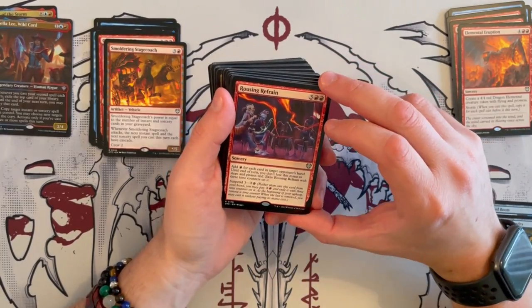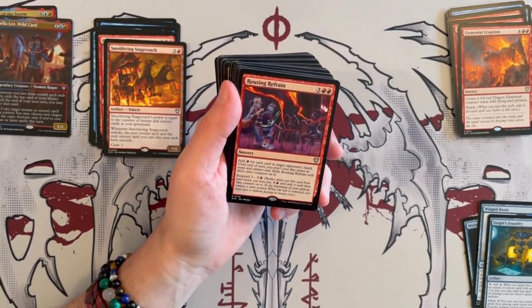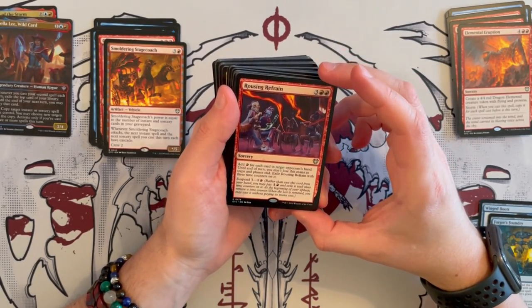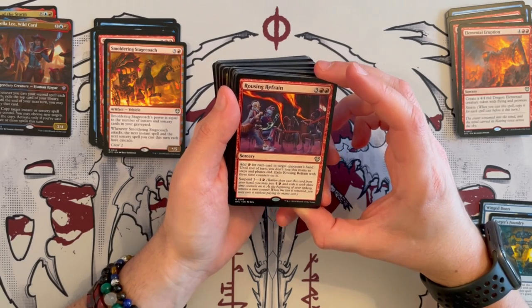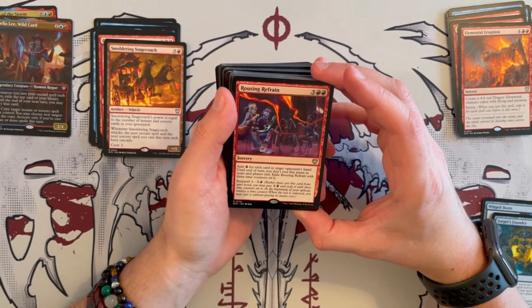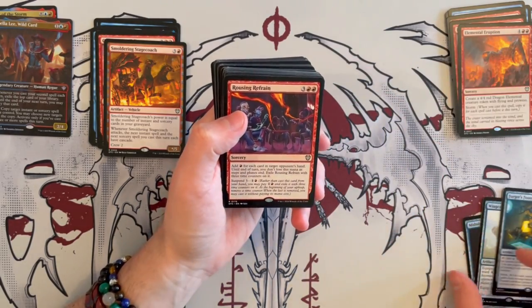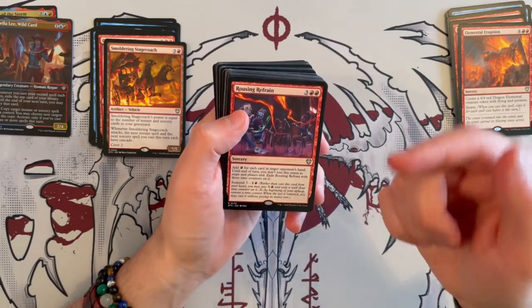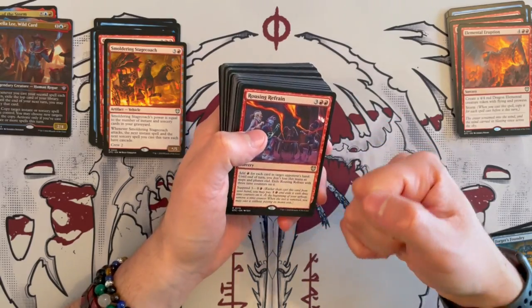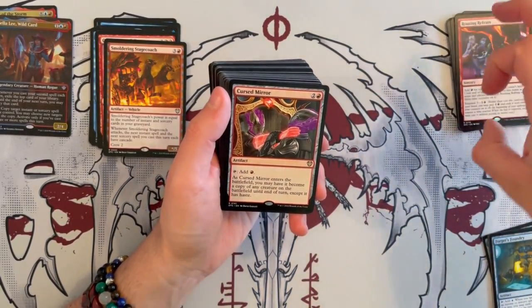Then we have Rousing Refrain — a sorcery that costs 5. Add 1 red mana for each card in target opponent's hand until end of turn; you do not lose this mana as steps and phases end. Then exile Rousing Refrain with 3 time counters on it — it's also a suspend card. This is a great little card that allows you to ramp at a specific time. You can build up to it with some plot cards and then just go crazy bananas. Not bad in this deck at all.